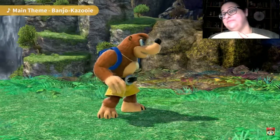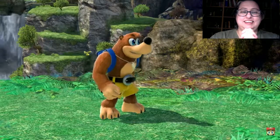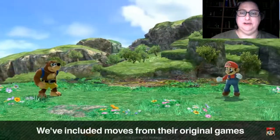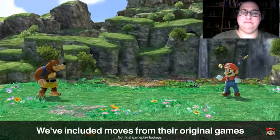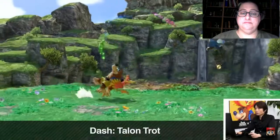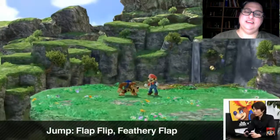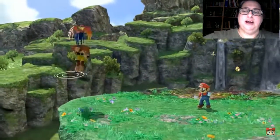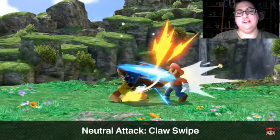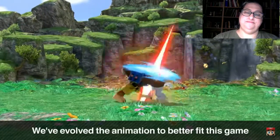So this is Banjo-Kazooie in Super Smash Bros. Ultimate. We've included lots of actions Banjo-Kazooie used in their original game. For example, the Talon Trot is used for their dash, and their jumps are based on abilities like Flat Flip and Feathery Flap. Their neutral attack is called Claw Swipe — this ability looks similar to the original game, but we've built upon it so it better fits the action.